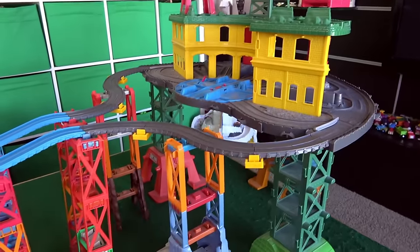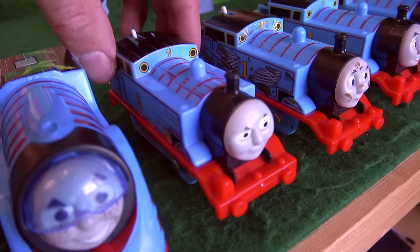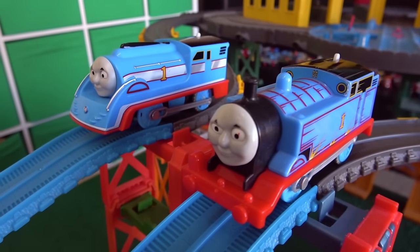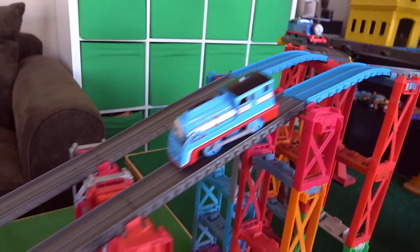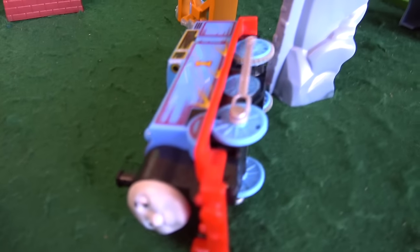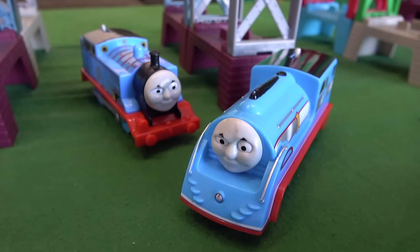We'll be racing them on the Sodor Superstation Speedway. Let's start off with a little streamlining and bring it up against racing Thomas. Both of these Thomases are from Thomas in the Great Race. They're off and coming around the front — streamline Thomas is definitely ahead as he goes through, sets off the fireworks. Racing Thomas's wheels are spinning, it looks like he fell right off, and it's streamlined Thomas that makes it to the next round.